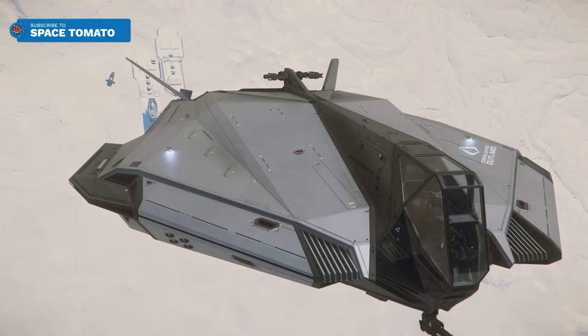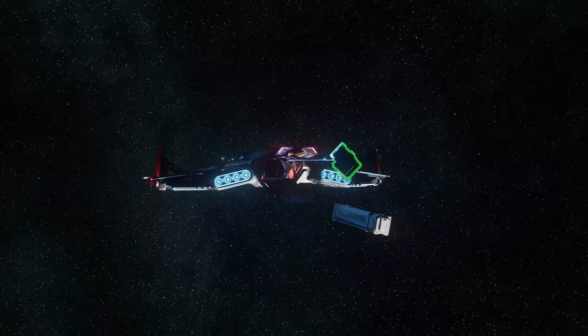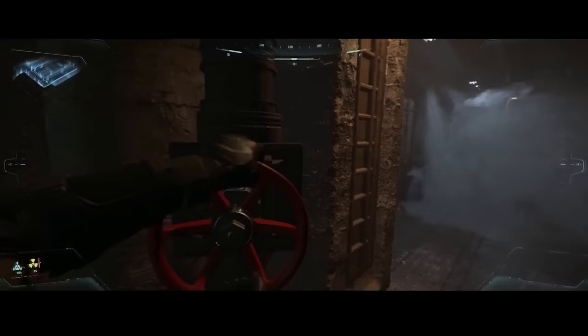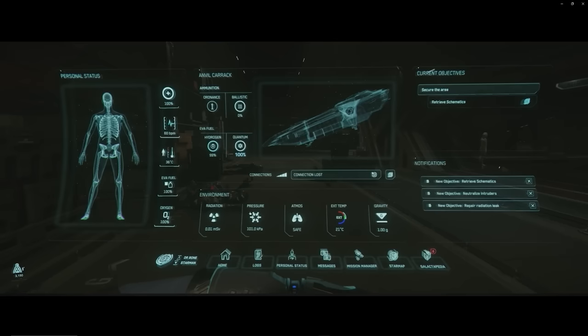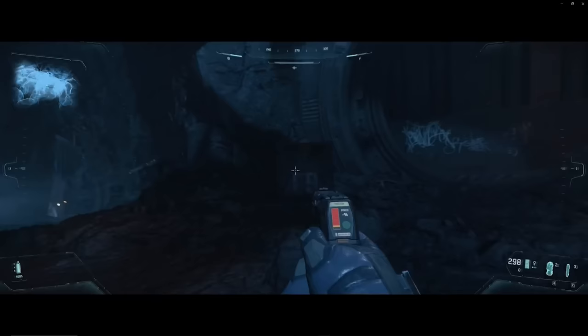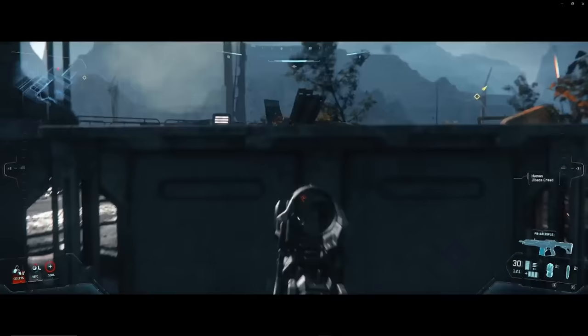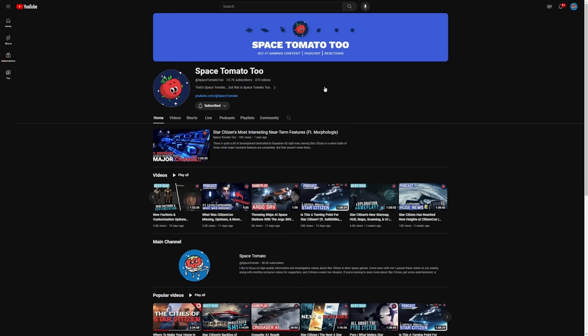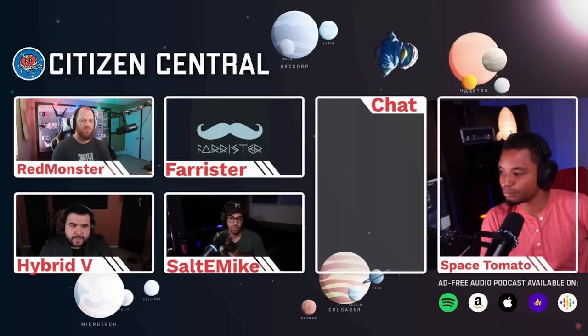This is only the first batch of ships to benefit from this feature. The effect will continue across many professions, missions, and gameplay styles over the years. While this first implementation is useful, there's still a long way for these to go to reach their full potential. There's no doubt Star Citizen is gaining new speed as the engine matures and development turns more towards the game itself. I'll keep you updated on upcoming ships, features, and major updates here on this channel and on Space Tomato 2. There's going to be a lot to cover in the coming year — and if you're interested in the turning point for Star Citizen and why it's happening now, we just covered it in a two-hour podcast with Salty Mike, Farrister, Red Monster, and Hybrid V Audio, linked below.